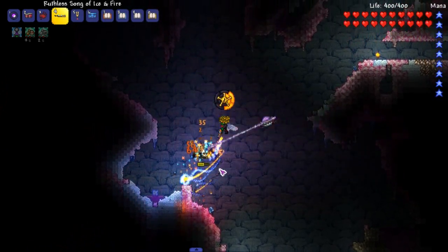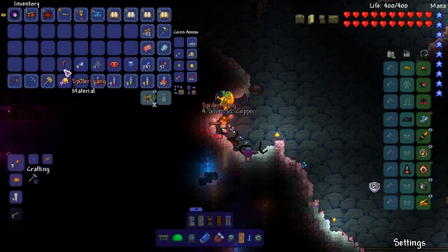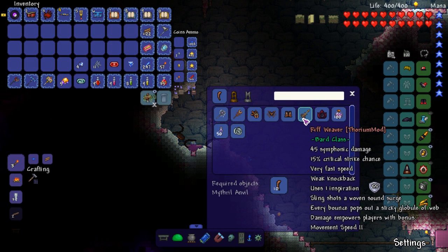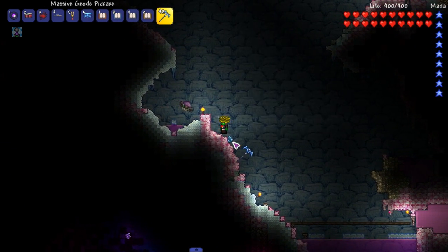I know what it is, but you can tell me anyway in the comments. So let's get this dude — boom. Obviously gonna give us spider fangs. Spider fangs go into the Rift Weaver. Sweet. So let's get the Rift Weaver first, with pixie dust on the side.